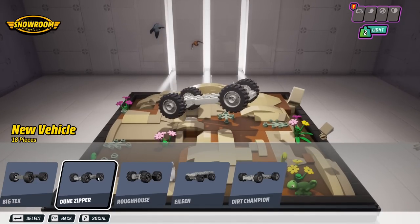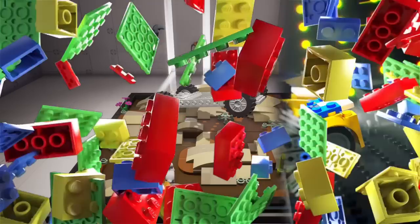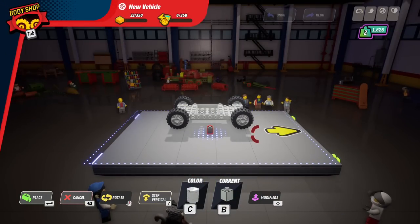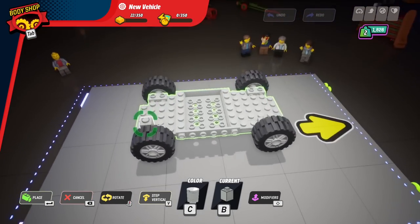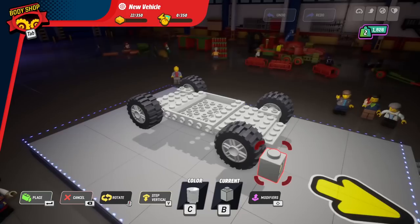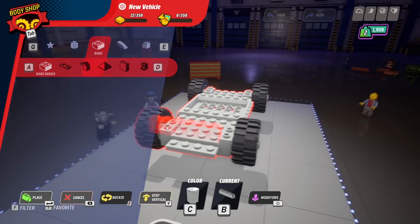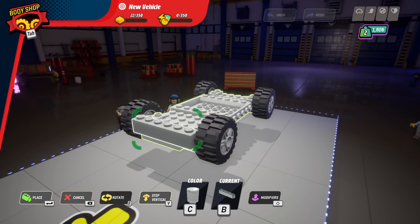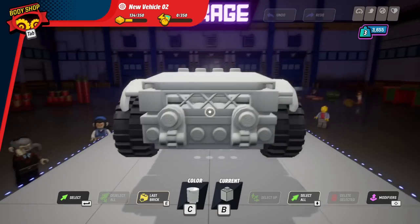I think we're going to go with this one — the Dirt Champion. I'm not exactly sure how I want to do this. I suppose I'll start by making the front end. I just noticed there's an arrow, so my last car was made completely backwards. This time I'm going to make it forwards and just start throwing some pieces down until I get a cool-looking front end.